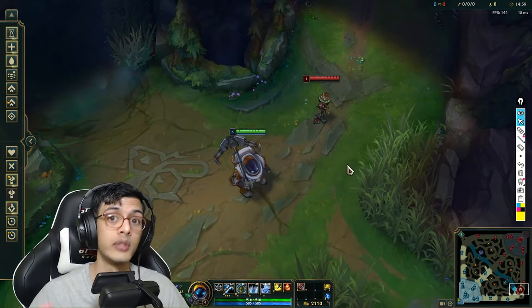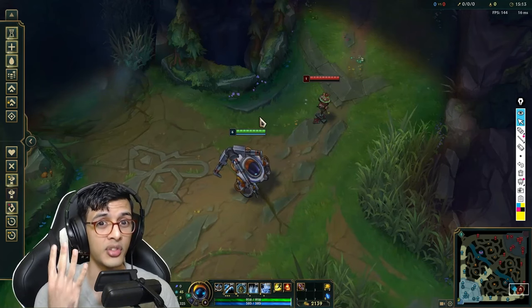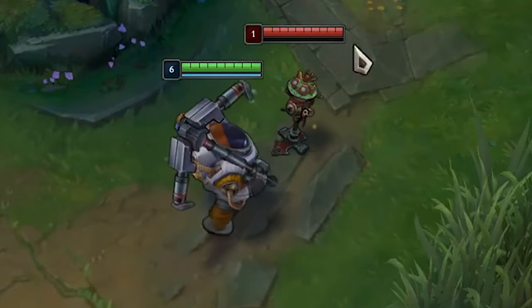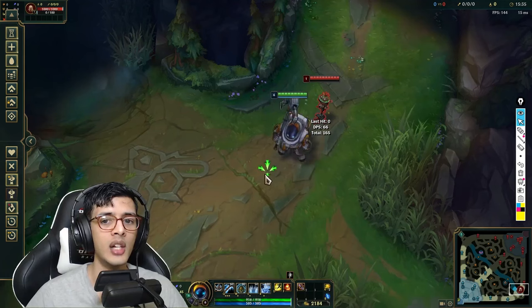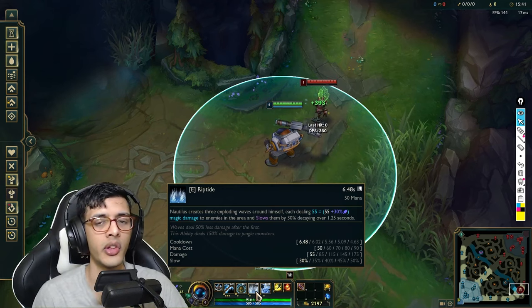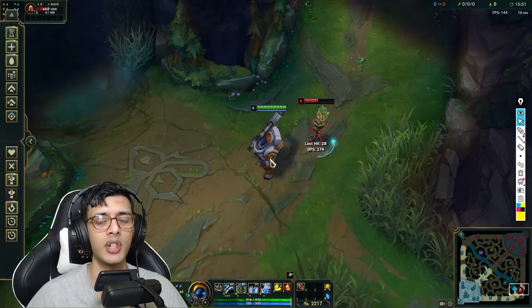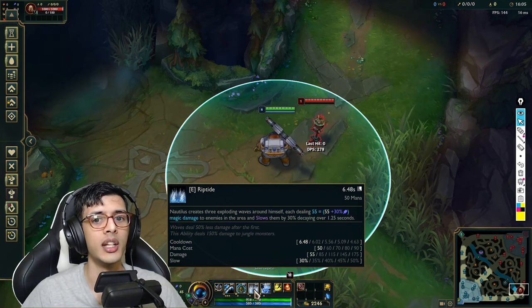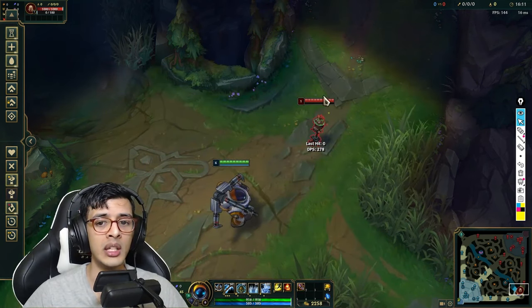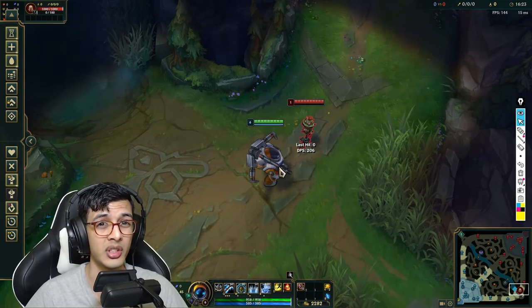Point number nine: when your teammates CC, a ton of Nautilus players stack their CC. Learn to not stack your CC — it's really important. You are one of the few ability champions with four CC abilities. Do not waste your CC for no reason. The two biggest offenders: first, the auto attack — if Teemo is already stunned, wait until the last 10% of his stun and then auto attack to extend the CC duration. Second is your E — if you're chasing a champion, don't waste your E slow by using it while they're already CC'd. Chain it afterward instead.